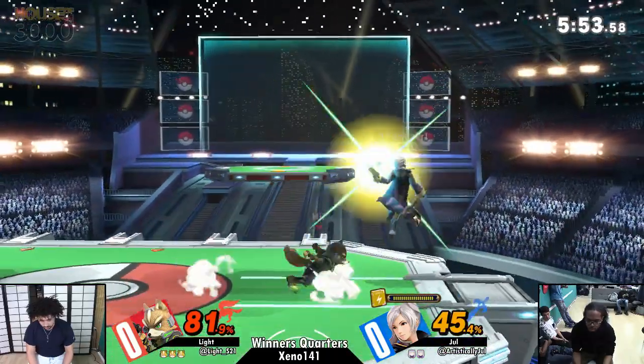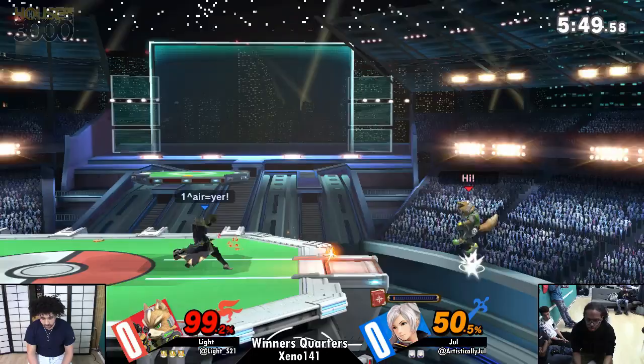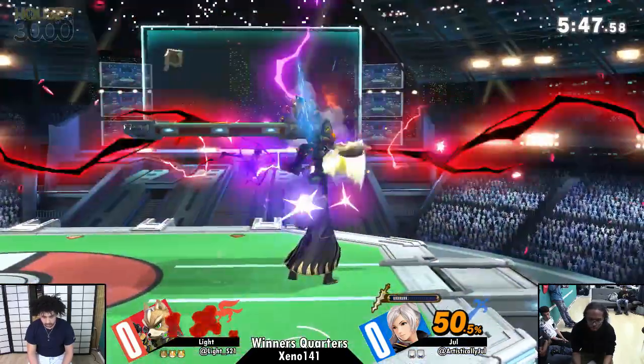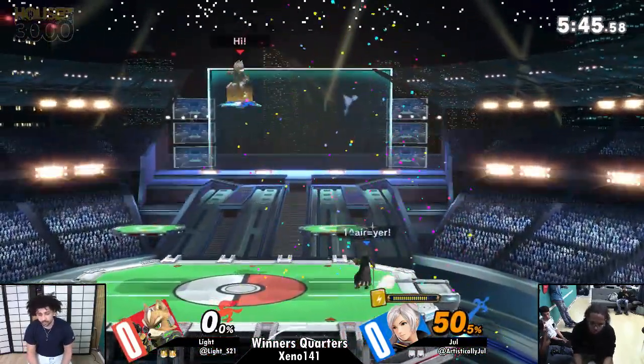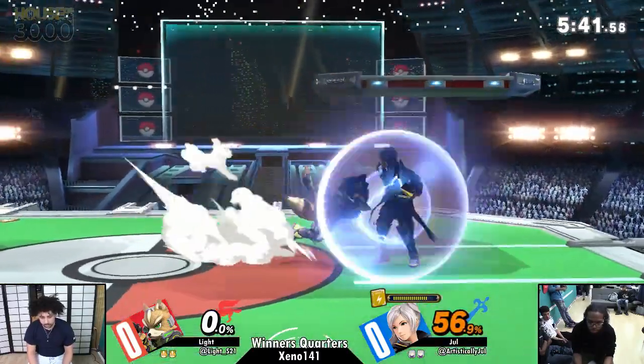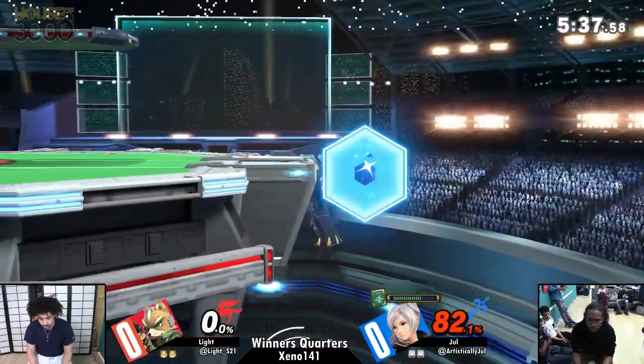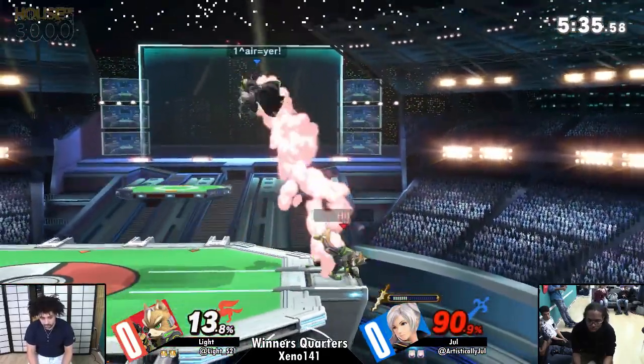I was talking about that during ZD's set. It's not only like a kill confirm now — the Nair into up smash — that arc fire up smash is a confirm now, you can't really fall out of arc fire anymore. The way Nair works now is totally different from Smash 4; it's a combo starter all the time, not just for Nair up smash.